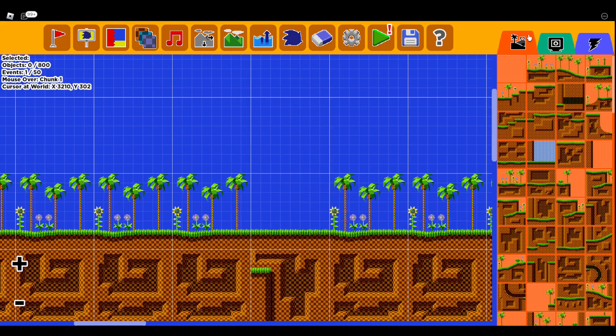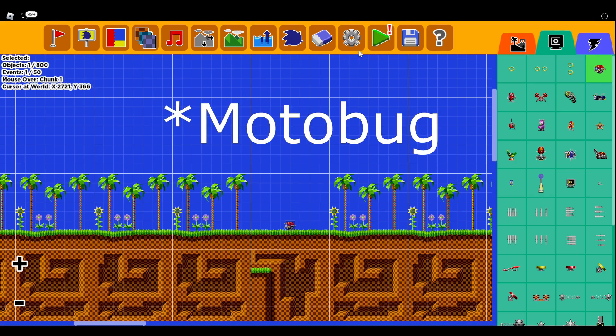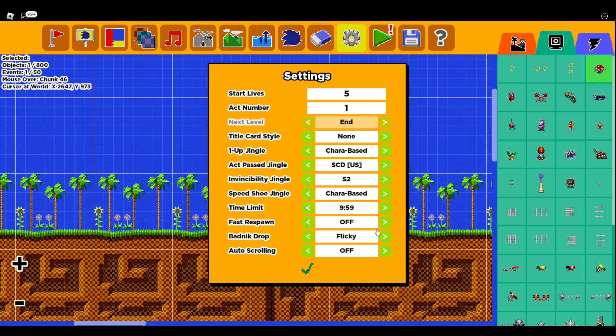For badnik drop, that basically means if I was to place a beatbug — if I have it drop a flicky when I hit it, or I could have it drop a ring. So if there were no rings in your level and the only way to get rings was to defeat badniks, you'd defeat the badnik and get a ring. And auto-scrolling — not many people use it, but basically if you have it on, you could have it start from the right and go in that direction. These settings show how big the auto-scrolling radius is — at 4:3 it'd be really small, at 16:9 it would be a bigger radius. I wouldn't really recommend using it because it kind of makes the level slow and not enjoyable for most people.